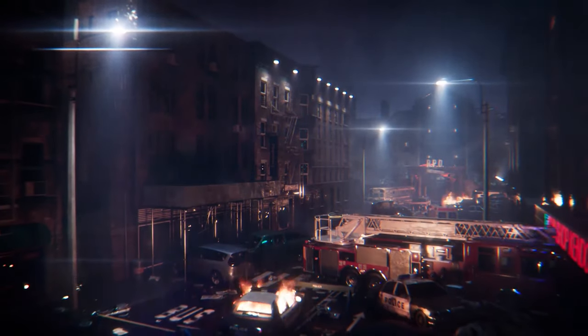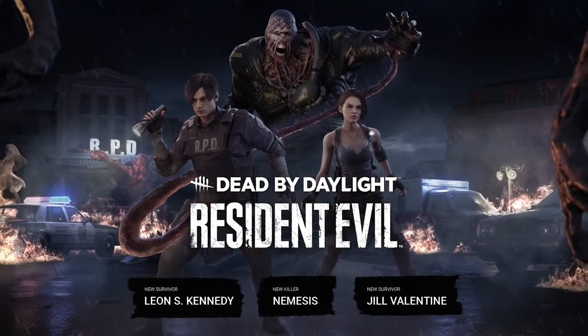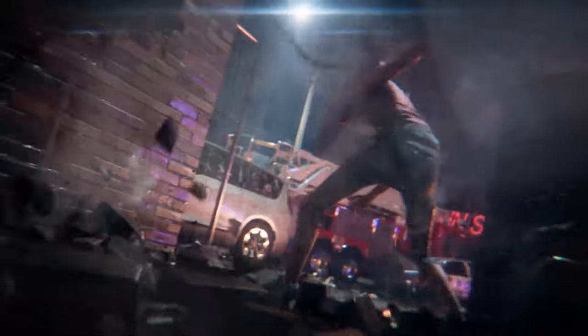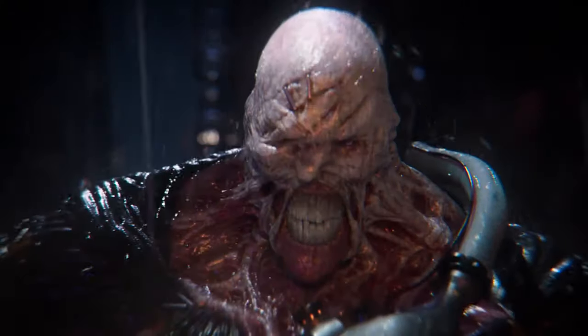Hey guys, welcome back to another video. The chapter has been announced and the killer is Nemesis, with the two survivors Leon S. Kennedy and Jill Valentine. By the end of this video you will fully understand Nemesis's power, add-ons, and perks, along with Leon and Jill's perks. If you have any questions about this chapter, please feel free to leave them in the comments below.